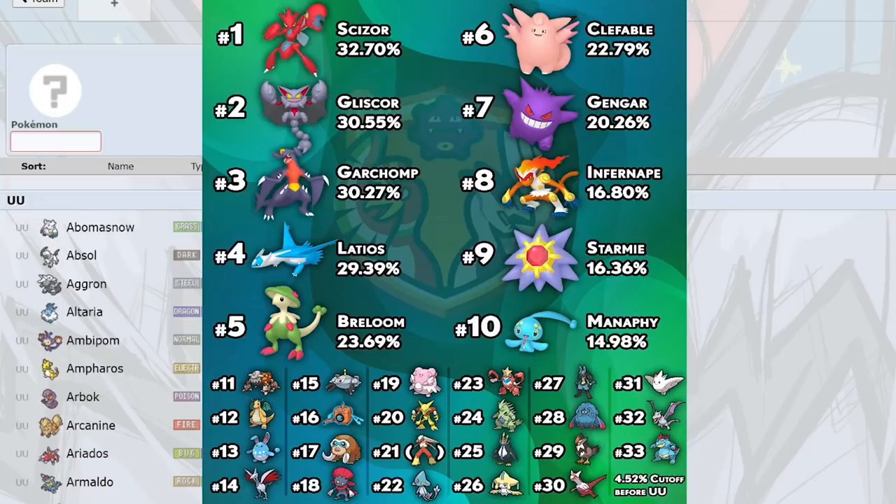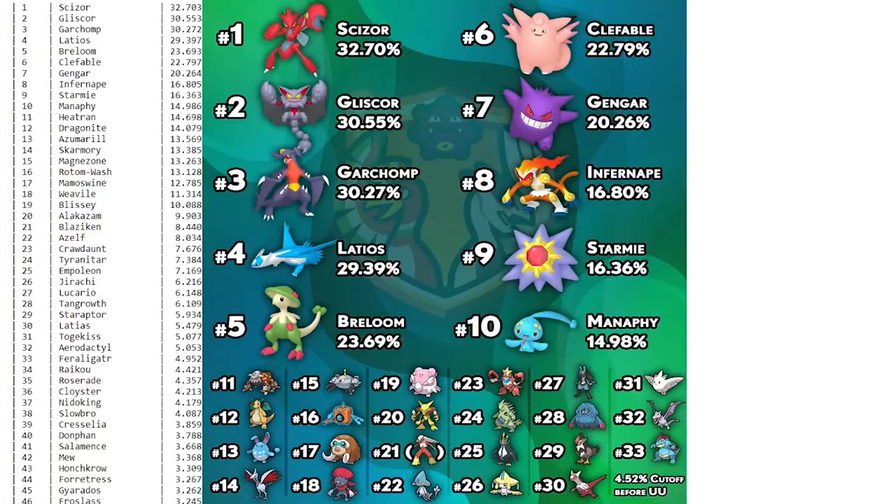Feraligatr at number 33 — I think it's solid. Tangrowth is one of the best answers to it, and Manaphy can eat hits too. Not a lot can take a plus-one or plus-two Feraligatr. Dragon Dance Feraligatr with Sheer Force is nice to see sneaking its way into the OU tier.